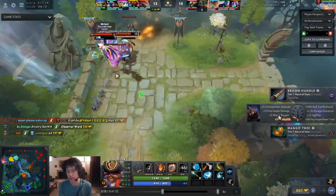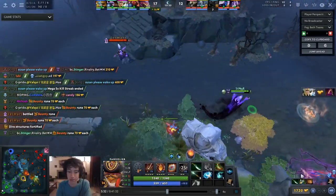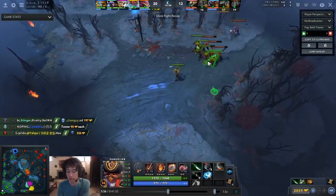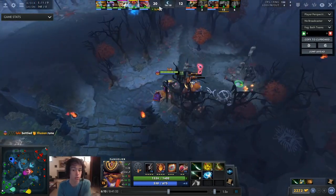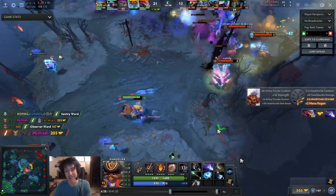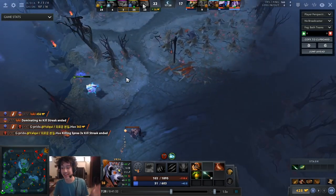Power Treads does grant you attack speed and more survivability — set on Strength that might give you extra 200 health that could save your life. Then we're going for Diffusal next. Once you have Diffusal you're pretty much out of control, but you have to watch the enemy heroes closely. If I was against a Bloodseeker I could not play as aggressively, or if I was against a Bane I would not be able to play so aggressively either. The threat of just one hero not showing on the map can be completely detrimental.